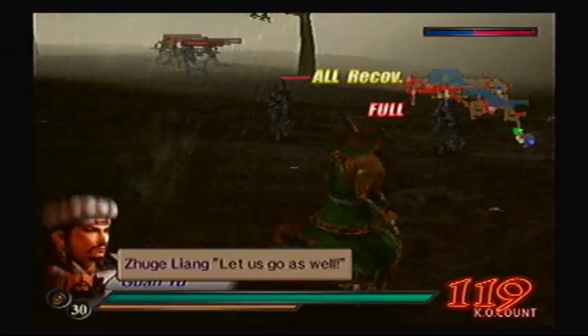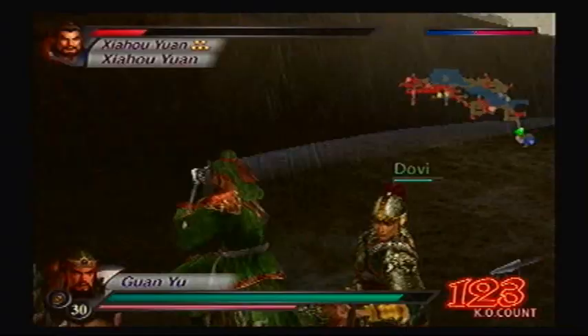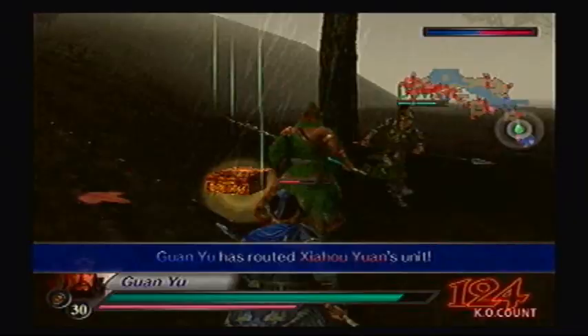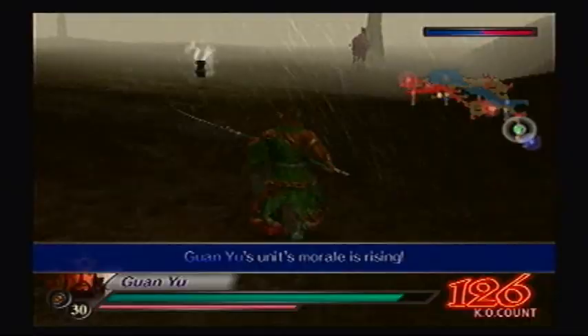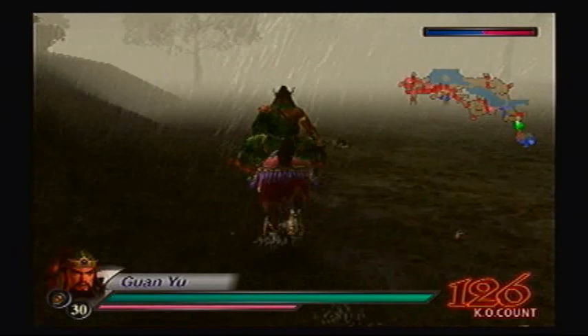Let us go as well. Where's Jao? Oh, there he is. I wish the right analog stick could just be used for camera angles, like you could in the other games after this - not immediately after, but sometime after. Stop. Thank you, bodyguards! I just need that guy gone. The third warlord should be next and it's by the south river - or south of the river, rather.